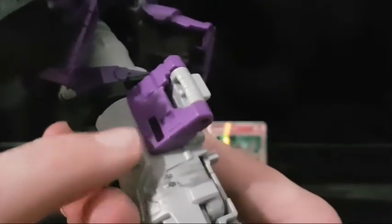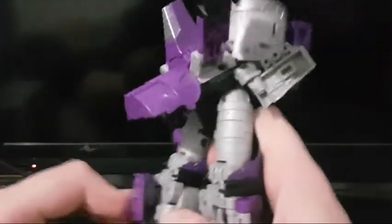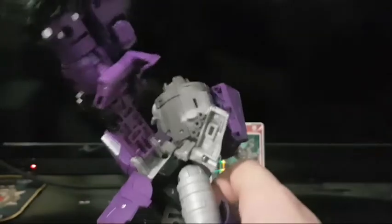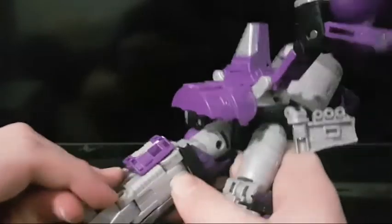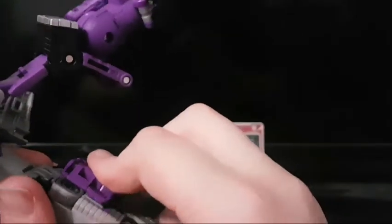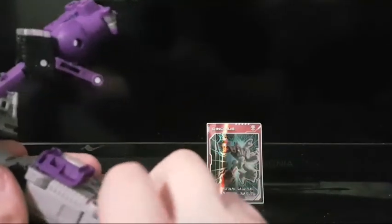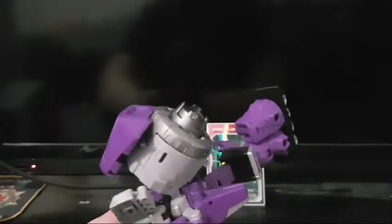Straighten the legs, and then this little thing here is going to tab into here. Then you want to fold out these heels. Do the same thing on the second side, flip out the heel, and there we have the bottom half all done.